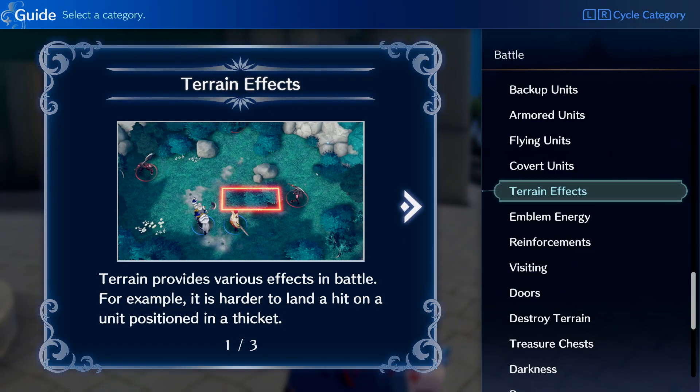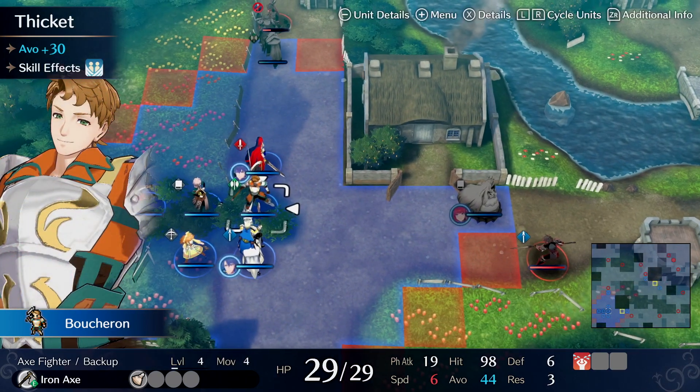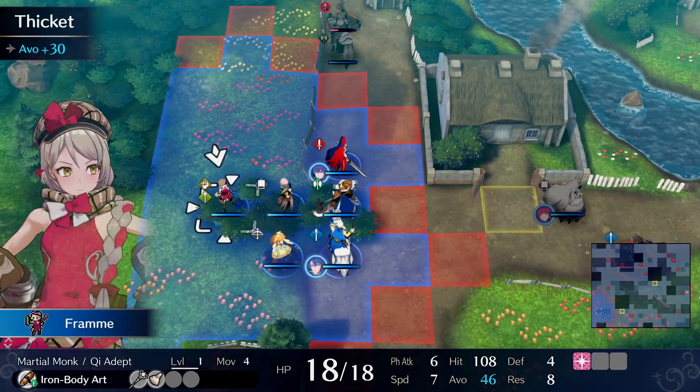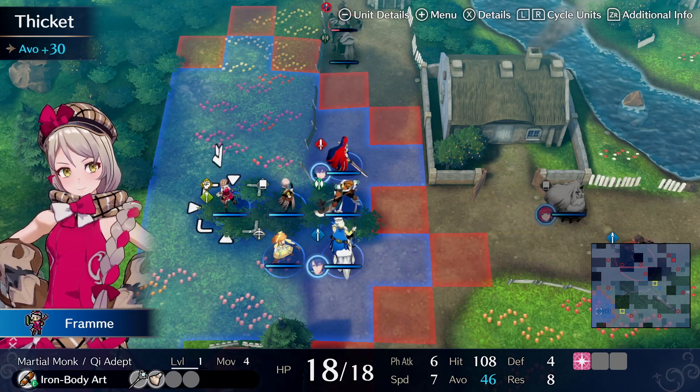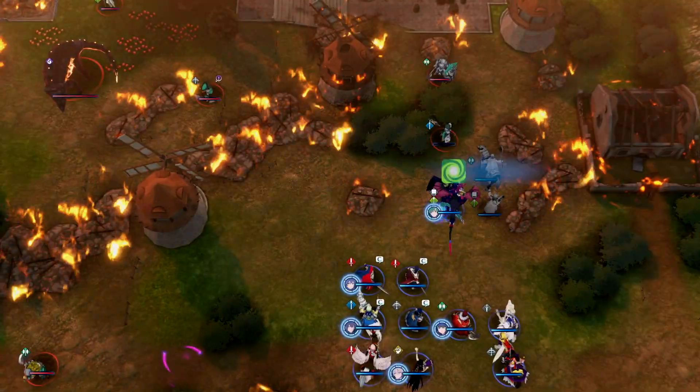Speaking of spots, be sure to make use of special terrain tiles scattered throughout the battlefield. Some will increase your avoidance, meaning it will be harder for enemies to hit your units, and others will heal your characters, which is useful in a tough fight. Conversely, be careful not to place units on quicksand tiles or tiles that are on fire.